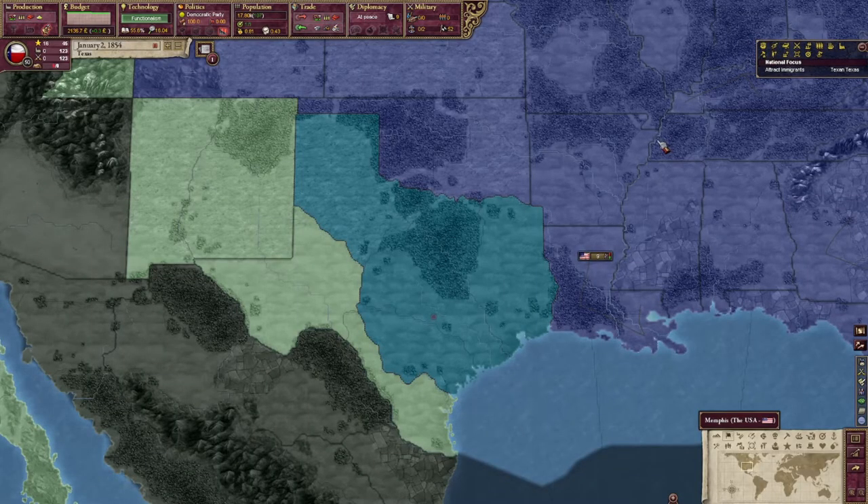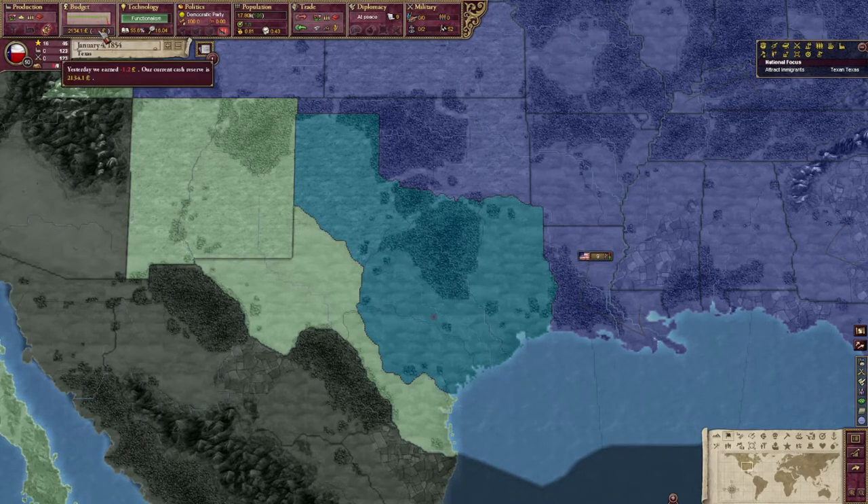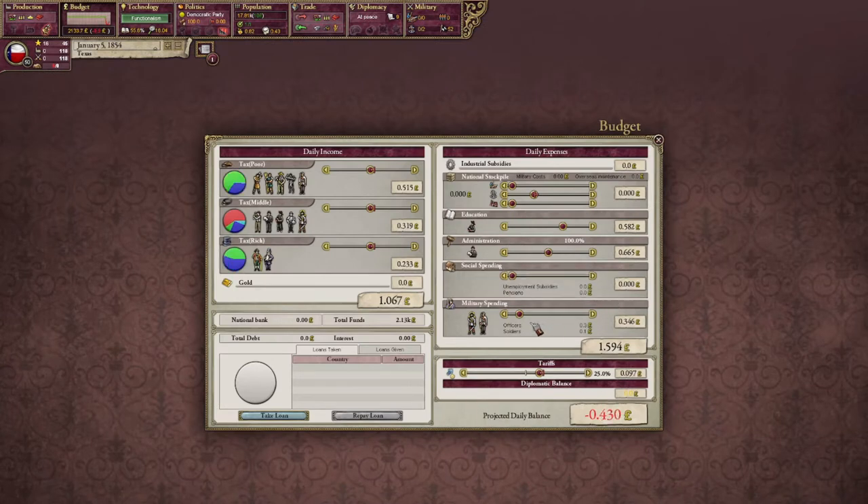So hopefully we can get that going. I'm going to go ahead and unpause this and let things get going since there's really not a whole lot to do right now. We're waiting on functionalism to finish up. And we're in the red again — let's go ahead and make some more adjustments, or we could be patient and see if it bounces back up. I don't know why it ticks like that. That's weird.